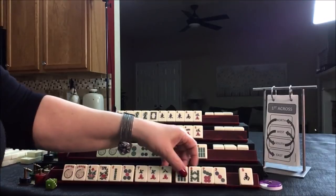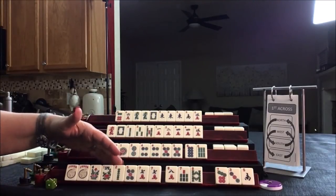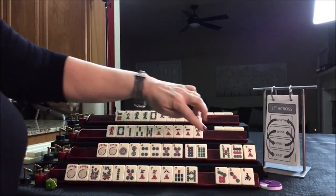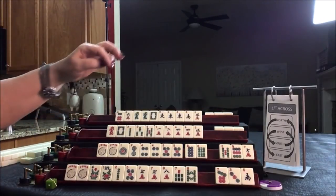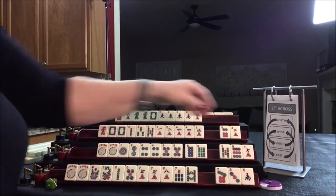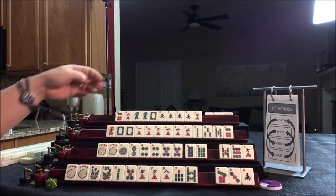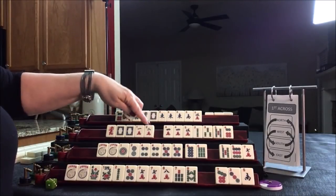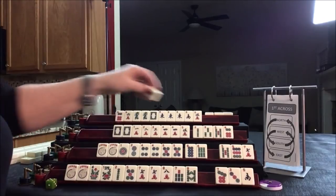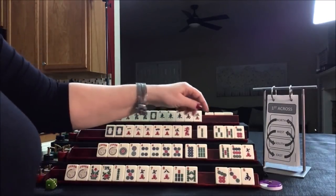We've got a seven — seven, eight, seven, eight. Or addition: seven, five, twelve with flowers. We've got tiles to pass: five, four, five. I don't think any of those are going to be helpful. White dragon — three, three, three, three, four, five. If we get a three dot, we could maybe do two, three, four, white. Let's just keep the white. If we pair up and get flowers, we could maybe play a pair hand. Let's pass those three.